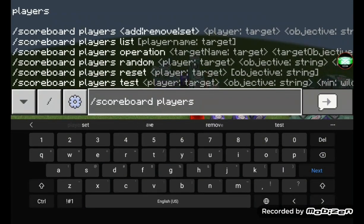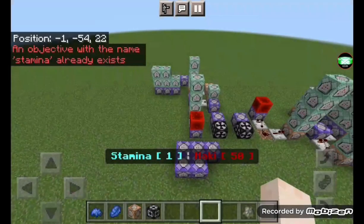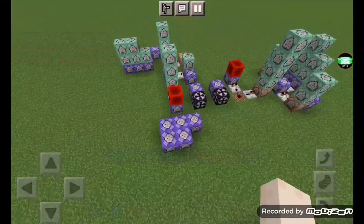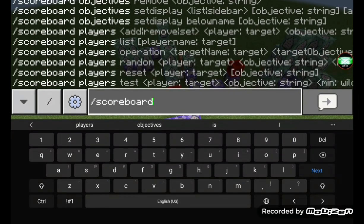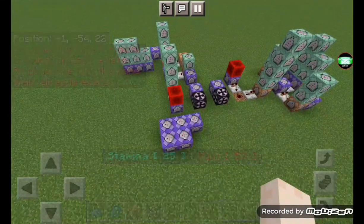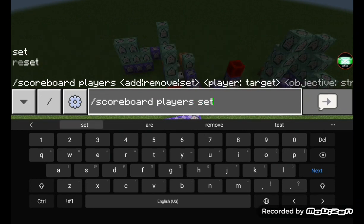Then do 'scoreboard players set @a stamina 0' — as you can see my stamina is set to zero. Then do 'scoreboard objectives add haki dummy', and set haki to zero as well.